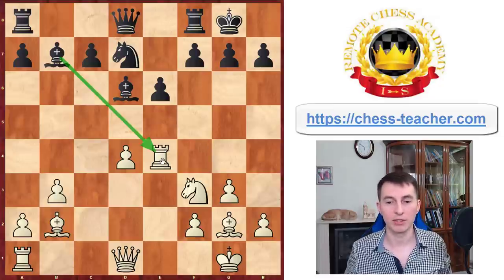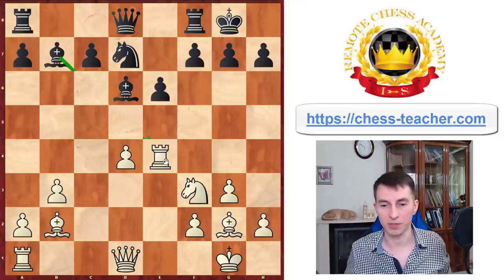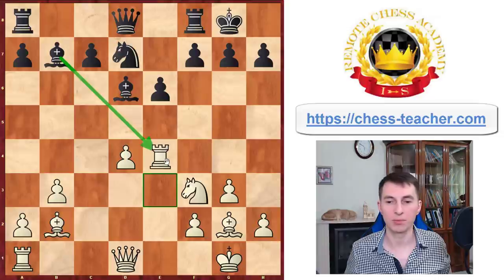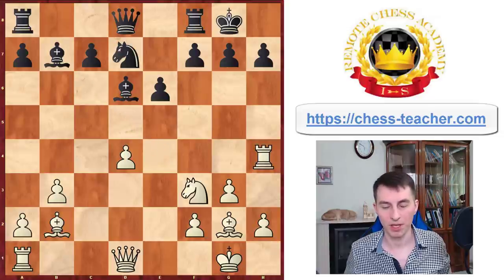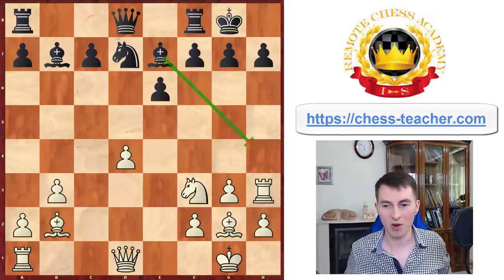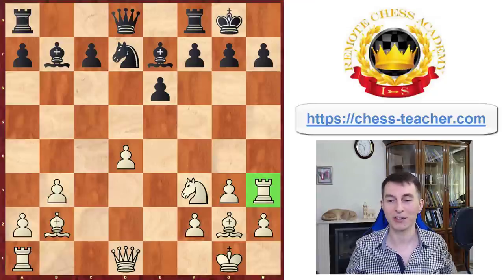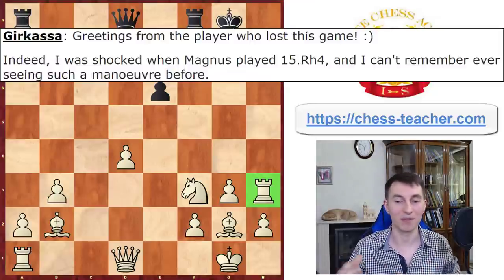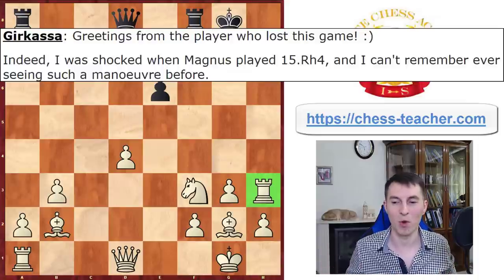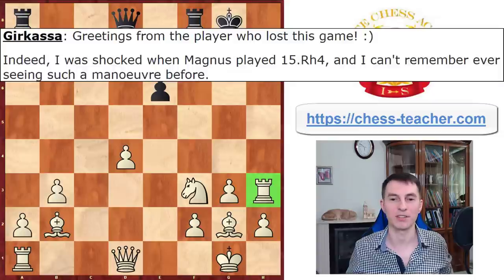Black probably expected white to move their rook back to e1, which would be a standard classical move in this position. But instead, all of a sudden, Carlsen played rook h4, putting this rook a little bit offside. Black chased the rook further with bishop e7, attacking it with the other bishop. And the rook hid in the corner on h3, which is a very unusual setup. The black player said he felt shocked after seeing this maneuver — he'd never seen such a maneuver before.